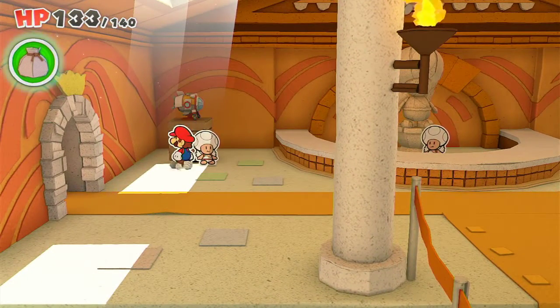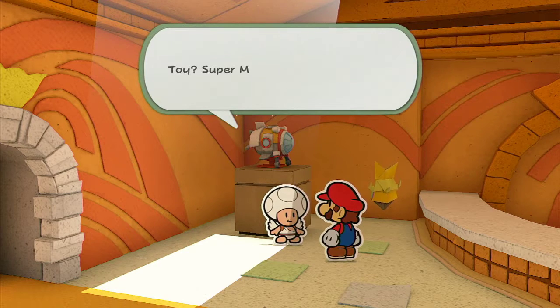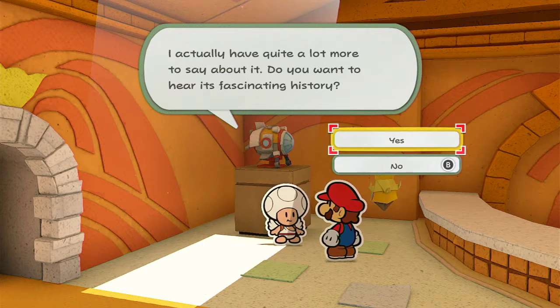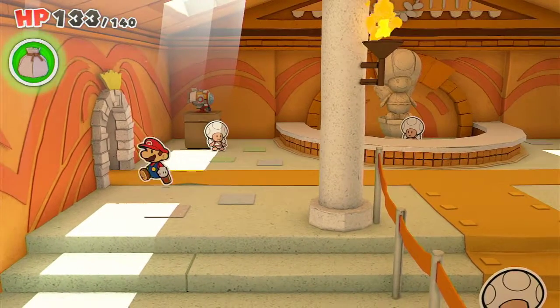I just realized over here it's a submarine that we have. Look at that! It's a Super Marino toy — actually a replica of the Spa Mario, a submarine used to explore guests to the Diamond Island Trials. Also, I think this is the first time ever I've seen pure white toads. The spots are just white. That's the first time I've ever seen that, so that's pretty cool.